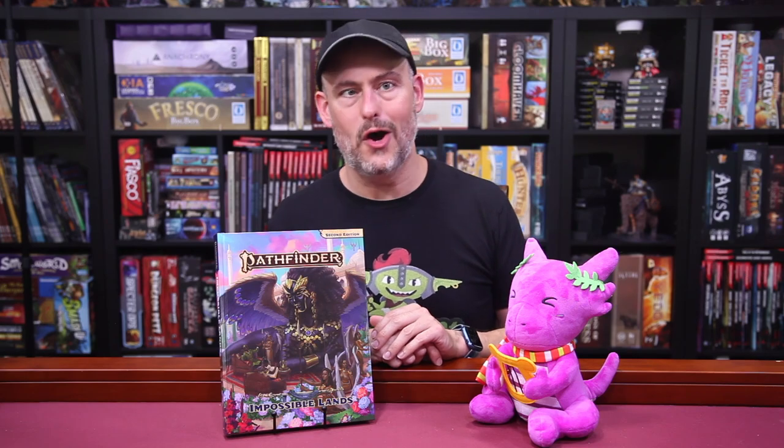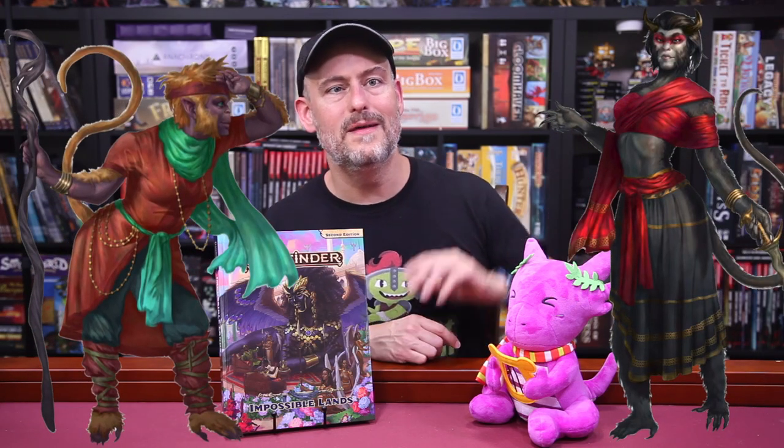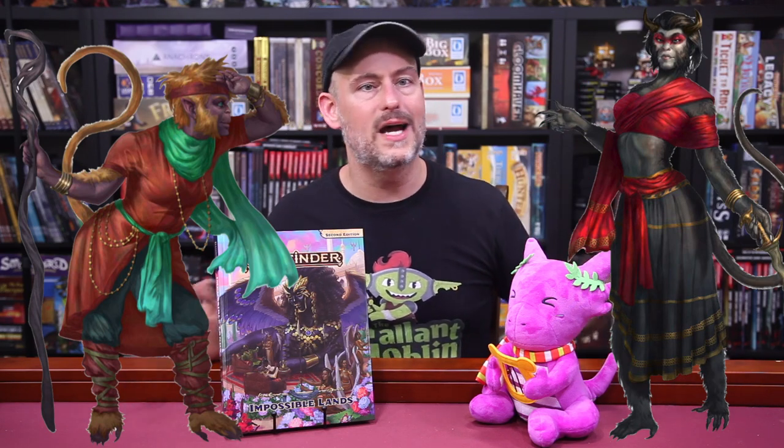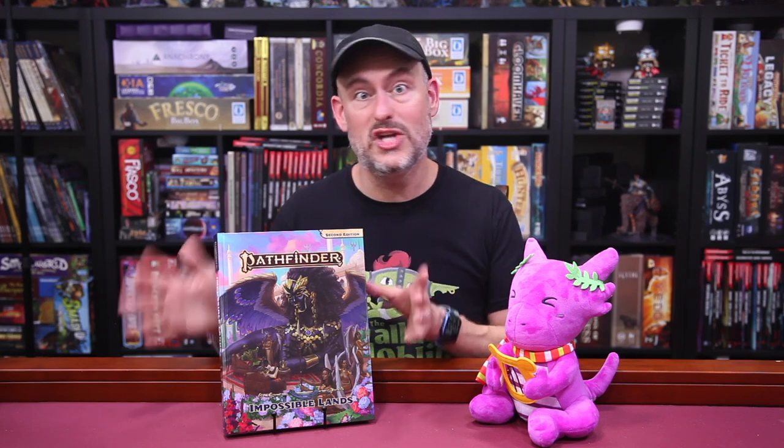And finally, you have the Vanara, who are inquisitive and mischievous monkey folk who love mysteries, pranks, and storytelling. As always, you get pages of lore about their societies, histories, and religions, plus various heritages and ancestry feats. Three ancestries from the Lost Omens Ancestry Guide also get expanded options in this book, including the fleshwarps, the tieflings, and the geniekin.